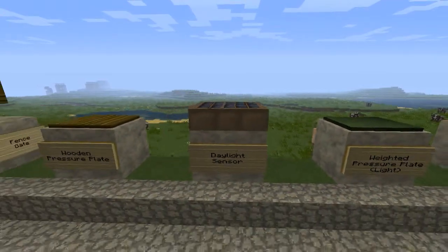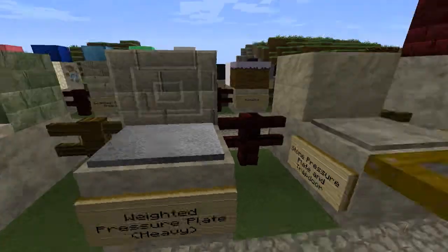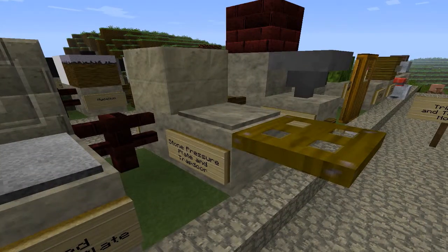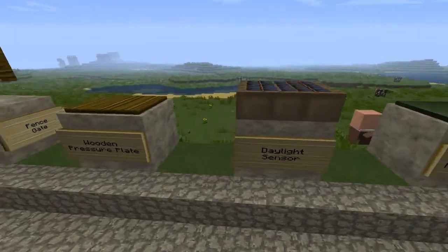It looks more like blood, I would have to say — it does actually look quite like blood, little blood splatters as you go. And there's the solar panel, also known as a daylight sensor in Minecraft.